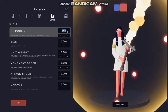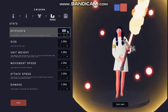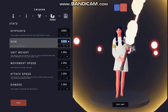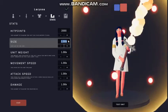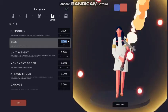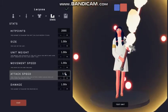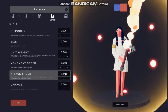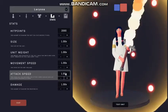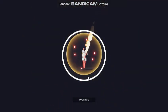Larissa's stats: 2000 hit points, attack speed of 1.5. Cost is a nice even 2100. She's not that interesting stat-wise.